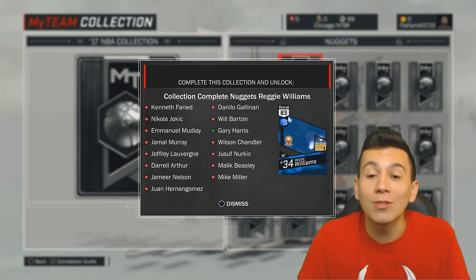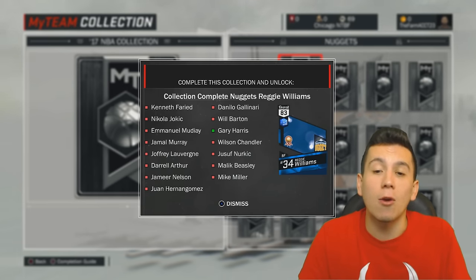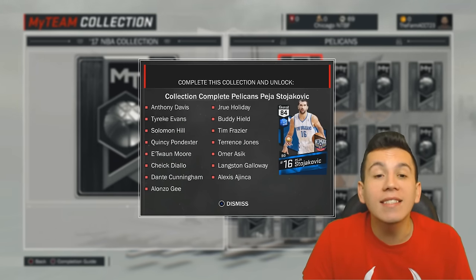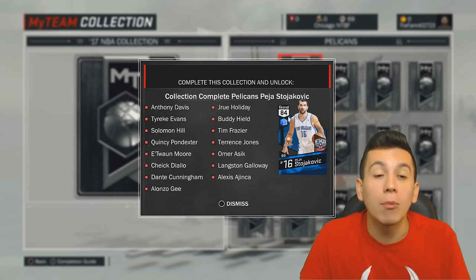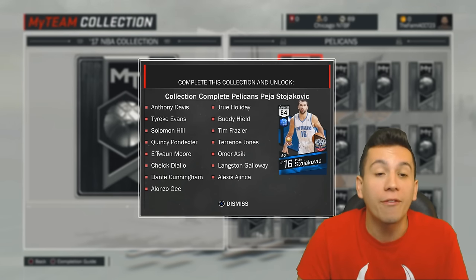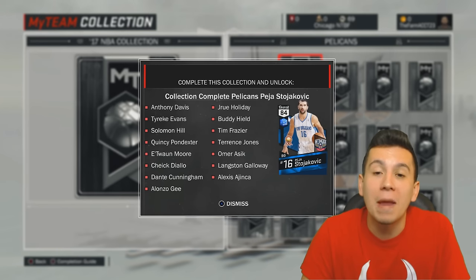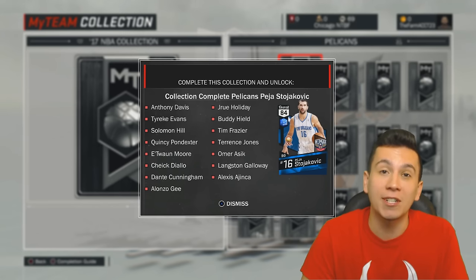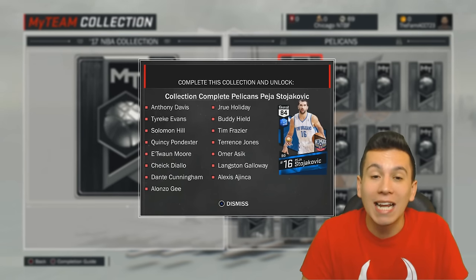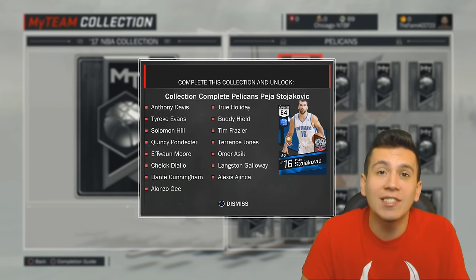I would try to stay away from the Nuggets collection for sure, because the reward is only an 83 overall Reggie Williams, and he doesn't even have a picture — if he doesn't have a picture, you don't want him. Normally I would say stay away from collections that have Emerald cards, but the Pelicans one has Peja Stojakovic as the reward. Anthony Davis might be a pretty rare card this year since everyone loves to use him, but the reward may be worth it. Peja Stojakovic has always been one of the cheesiest players in 2K because he's such a good three-point shooter, so if you can get him on your MyTeam early, you may be able to dominate. I don't think it's a bad idea to try to complete this collection and pick up a Peja early in the cycle.